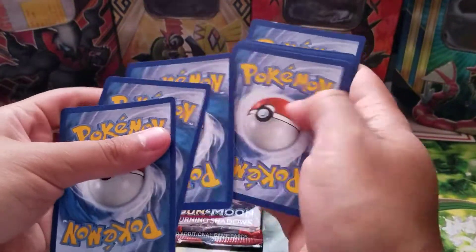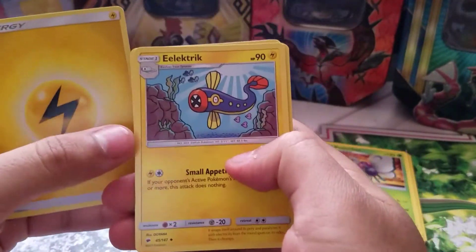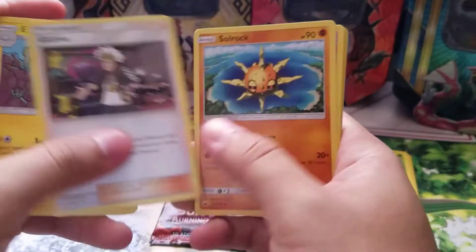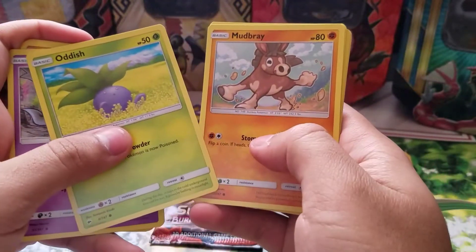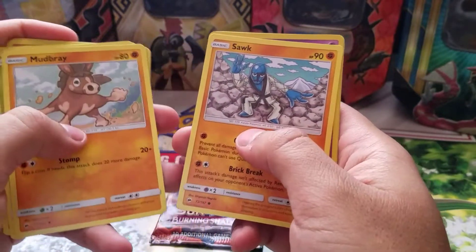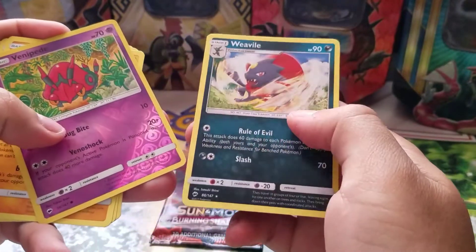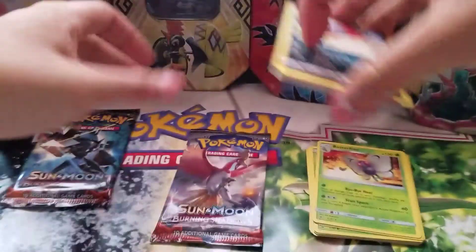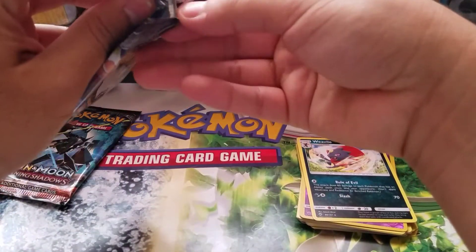Four cards to the front: an Electric Energy. There's Guzma, Solarock, Espeon, Duosion, Oddish, Mudbray, and a Reverse Holo Venipede, a Weavile Non-Holo, and a Non-Holo Rare. Sucks again — we're getting bad pulls in this one. At least we got the free stuff from Toys R Us.